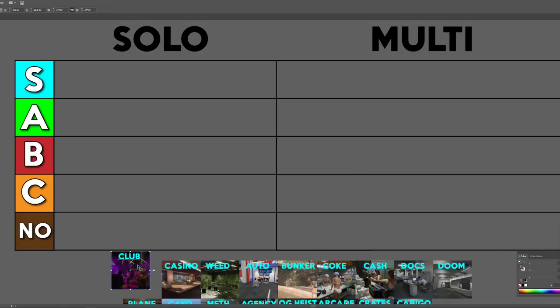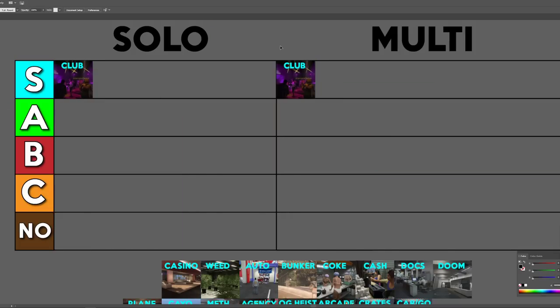The nightclub is in my opinion an absolutely amazing property. Easily this is going into S tier, not only for solo but as well for multiplayer. The reason behind that is you don't need people to help you with the nightclub. You get one single vehicle when you do a sell mission, and it has a passive income. It kind of has two separate incomes that are both passive in their own way.